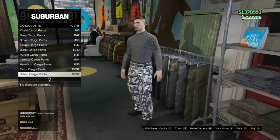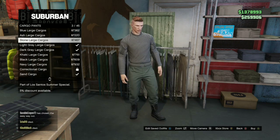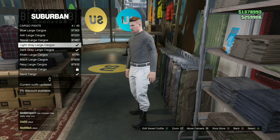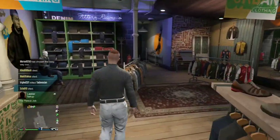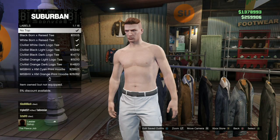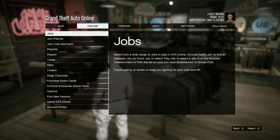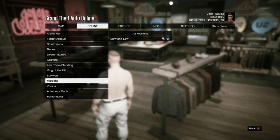Now for white joggers — this isn't the real white joggers either, but if you want the real ones you need two consoles as the link in the description explains. For this version, go to cargo pants and select the light gray large cargos. Then take off the top, and go to your bookmarks to start up Slow and Low again.